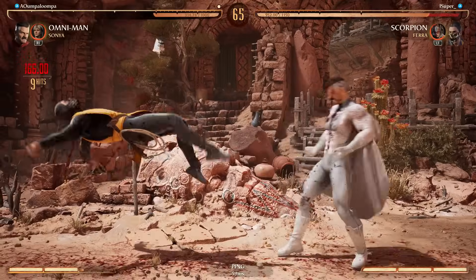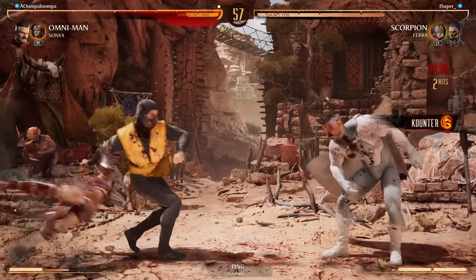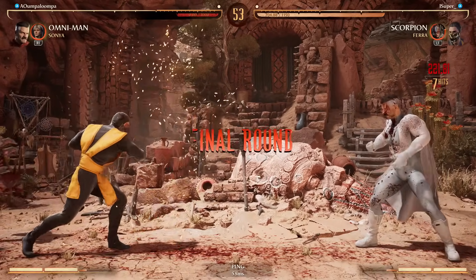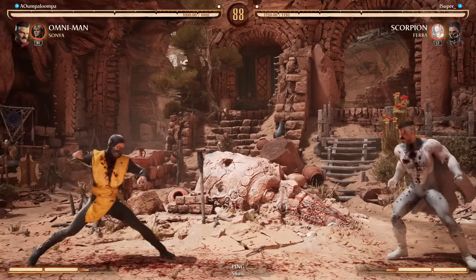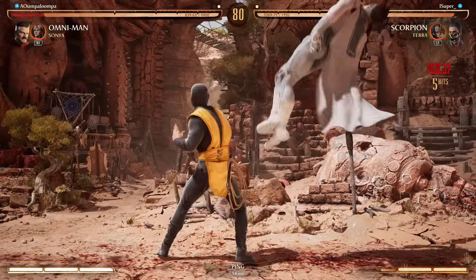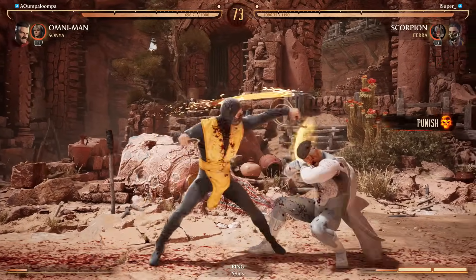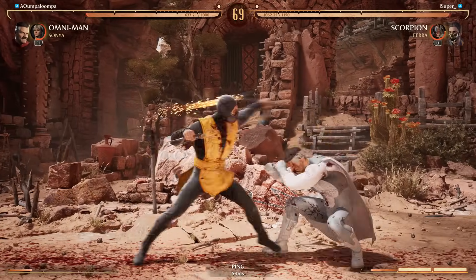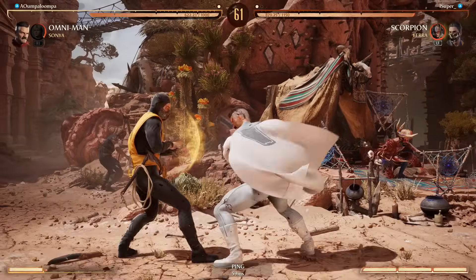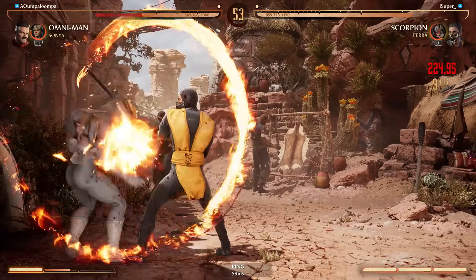He activated ultra instinct at the perfect time. I love the fact that you can combo back-three-two into low Pharah or overhead Pharah from almost full screen. Keeping it safe. It's better in many ways to just keep it simple. You could armor through that — he did before, but he doesn't want to use up his armor on that. Better just to keep it safe with something like this instead of going for the forward-three-two-knee.